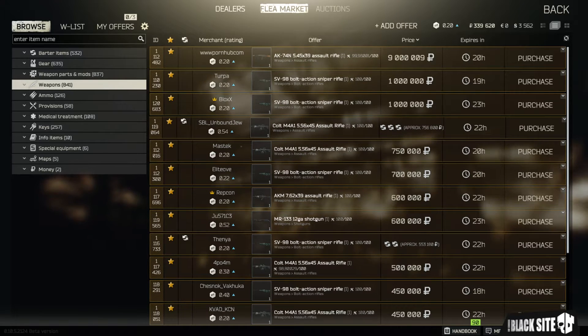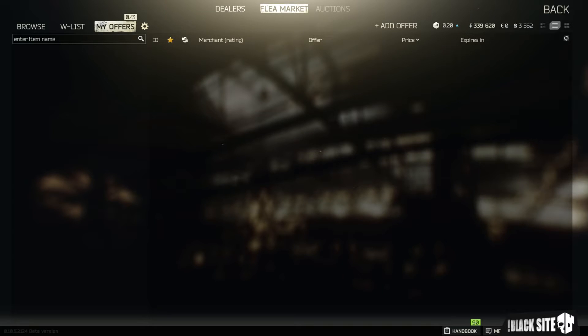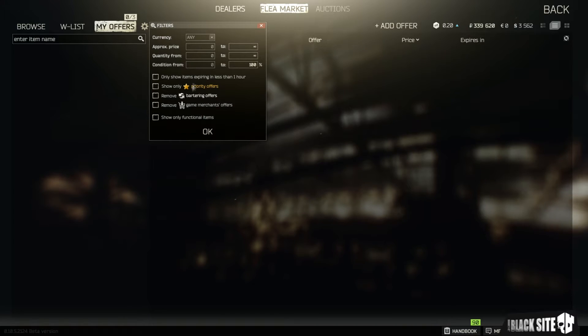Once the page loads in, you'll see in the main part of the screen a list of all items that have been put up for sale or trade by other players, and this also includes items that the traders have for sale. If you focus your attention to the top left, you'll see four buttons. One is Browse, which is the default and brings you to this page. Wishlist allows you to view items you've added to your wishlist. My Offers is where you can view items you currently have for sale or trade. And there's a little cog which allows you to apply filters.